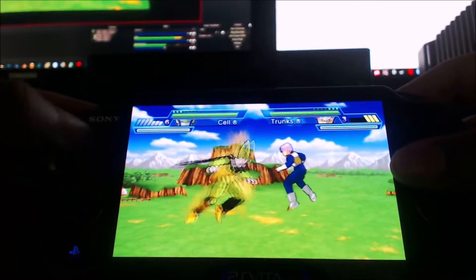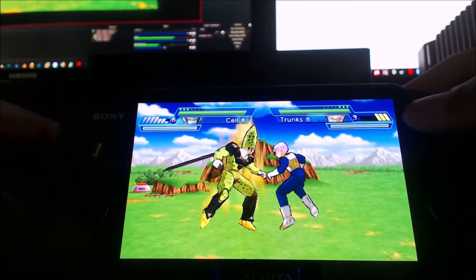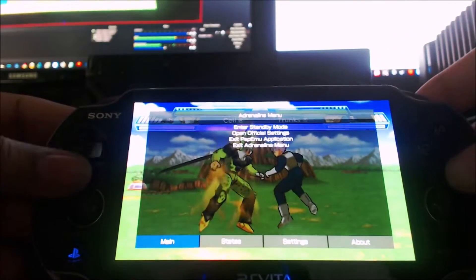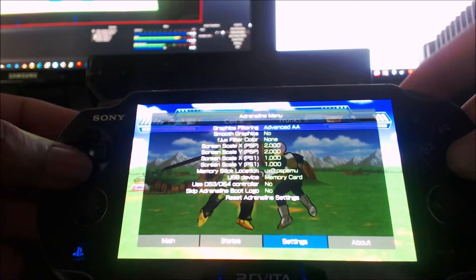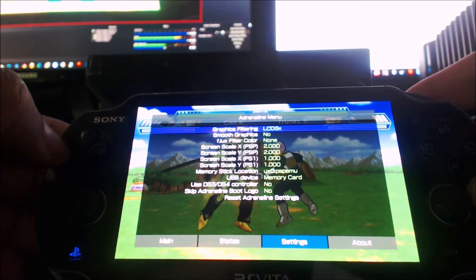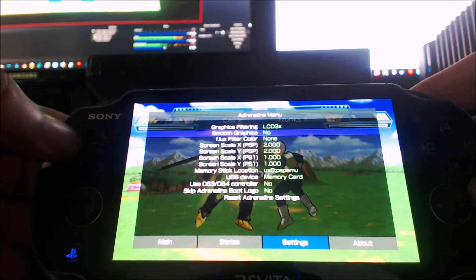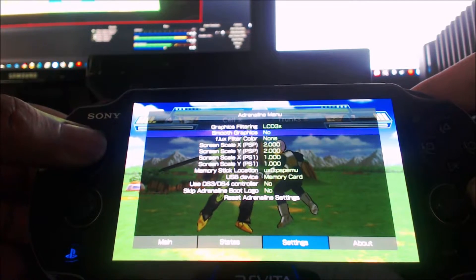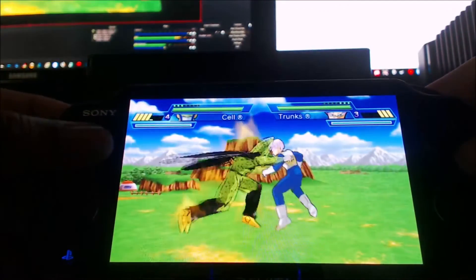The PS Vita is backward compatible with PSP games, so that's a bonus. If you want to go to the settings, you just hold the home button, go here, and you see the Adrenaline menu. You can actually make the graphics even better — for example, in the settings I put advanced anti-aliasing. You can change that, and there's smooth graphics which makes things a bit smoother instead of pixelated. Personally I kind of like the pixelated look better than smooth, since smooth can be a bit blurry.